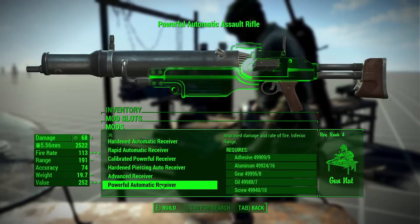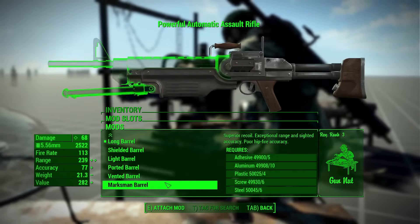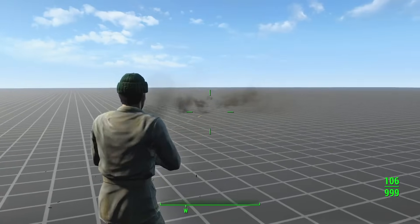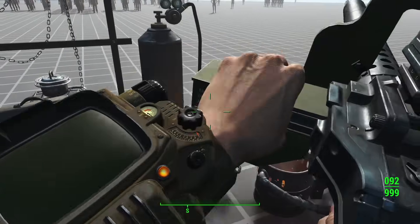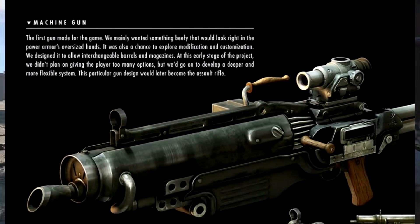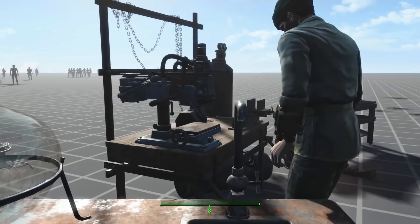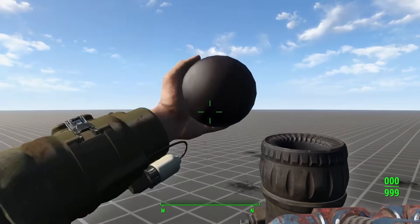The assault rifle has many new attachments: three extra barrels including one with a shield that increases your damage resistance, four additional stocks, a box magazine that holds 150 rounds, three extra muzzle devices, and another three iron sight options. You can really turn the assault rifle into the machine gun it was always meant to be. The broadsider has grape shot and explosive shot cannonballs — that's more than I expected from a weapon most people have never cared enough to use.